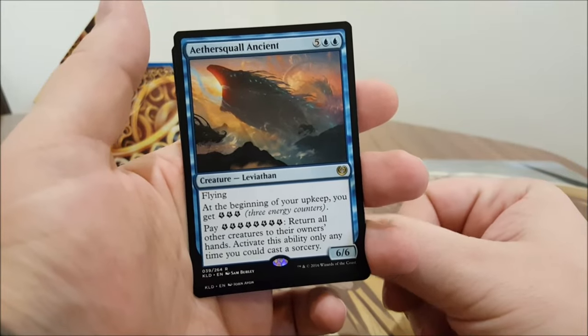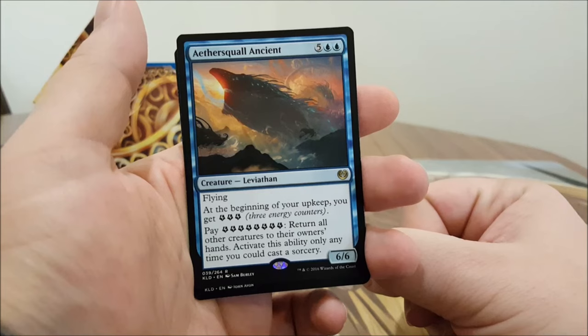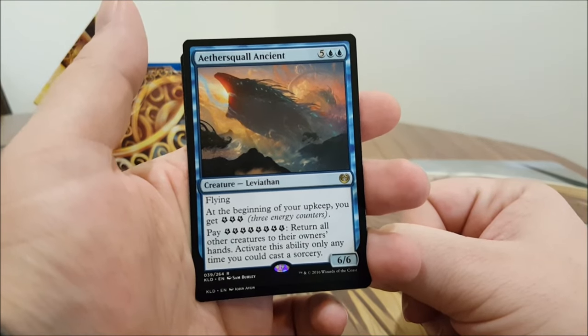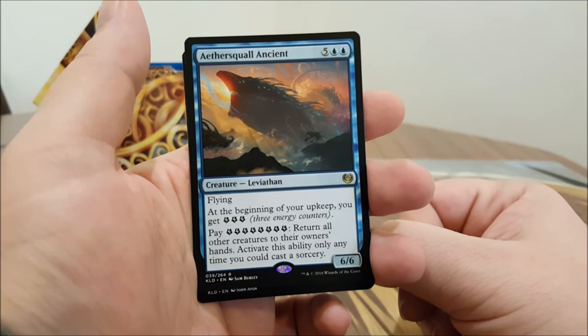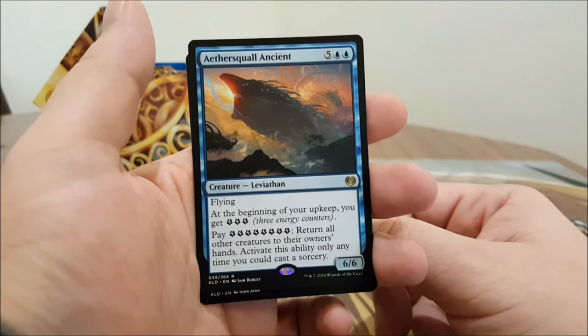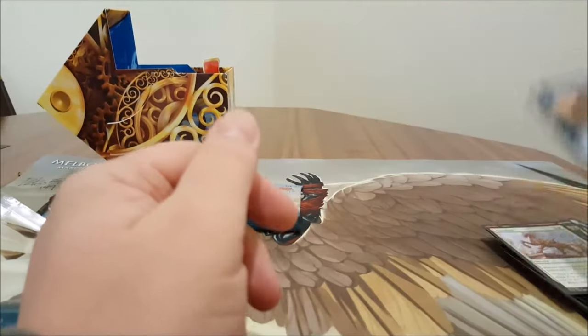Aether Squall Ancient — flying. At the beginning of your upkeep you get three energy. Pay eight energy and return all other creatures to their owners' hands — you can activate this any time you could cast a sorcery. That is the bomb diggity!